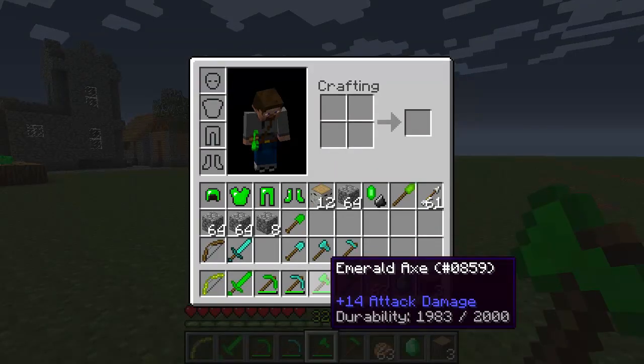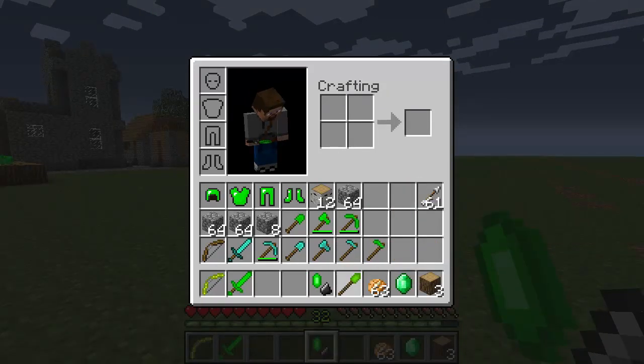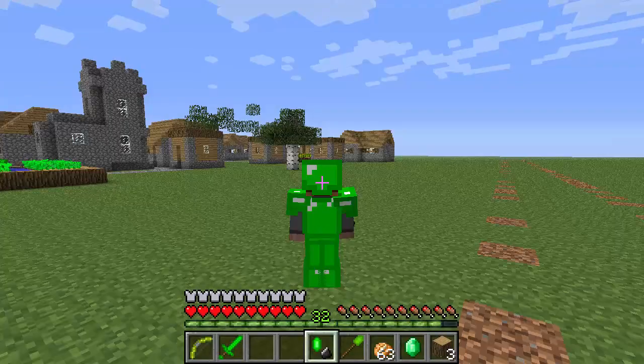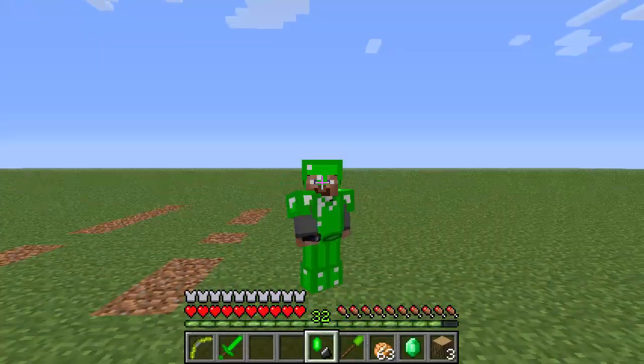There are a couple of other items you may have noticed up in my inventory as well. We've got the flint and emerald, we've got the emerald staff, and then there's the emerald armor too — I completely forgot to mention that. Check it out — you want to look green?